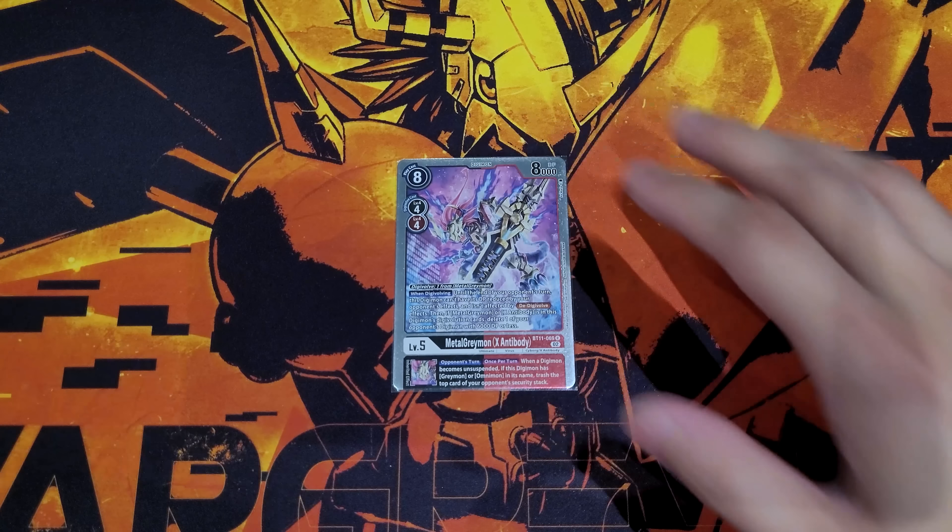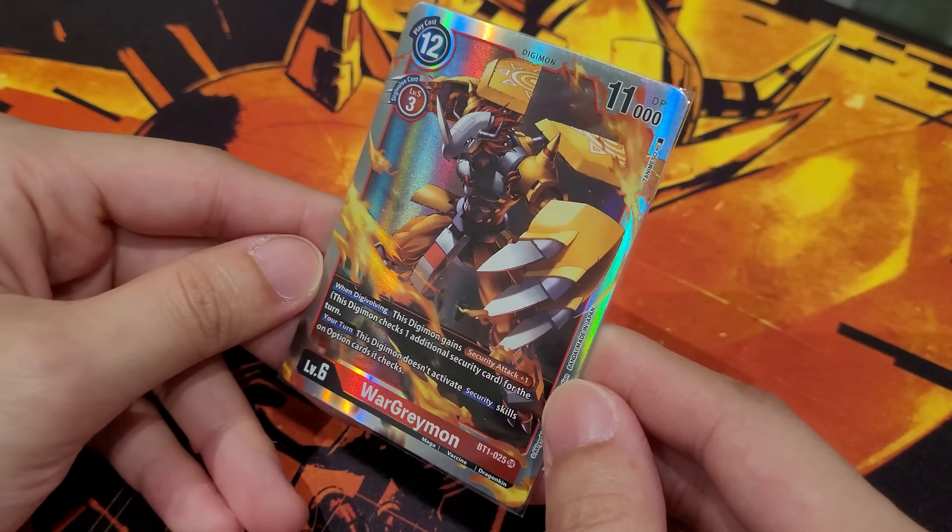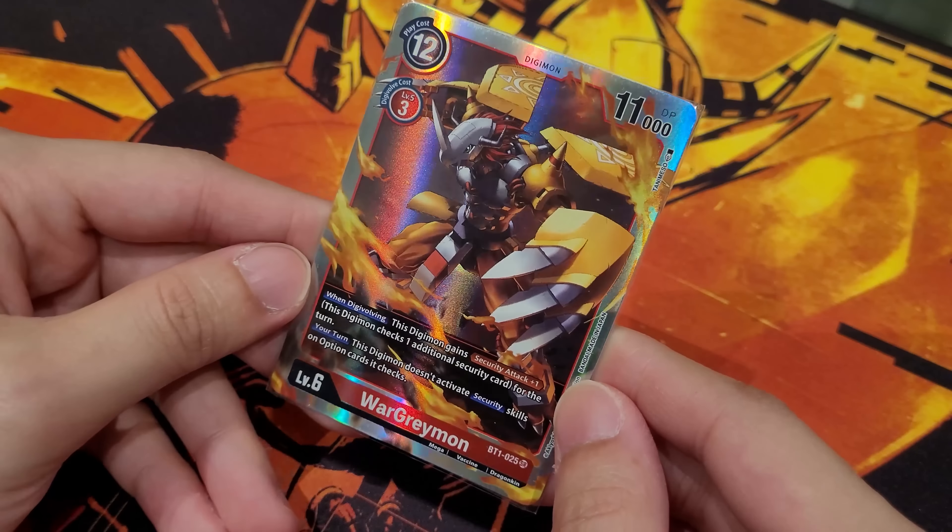If you want a more control aspect, MetalGreymon X Antibody is actually very relevant in the current BT13 format, especially against ShineGreymon — it gives an extra layer of protection with DP reduction prevention and de-digivolve against certain black decks. By doing that, you can also pop 6K or less if you have a MetalGreymon underneath, and it has good synergy unsuspending during your opponent's turn with reboot and WarGreymon unsuspending effects, letting you trash opponent's security. Really good control option.